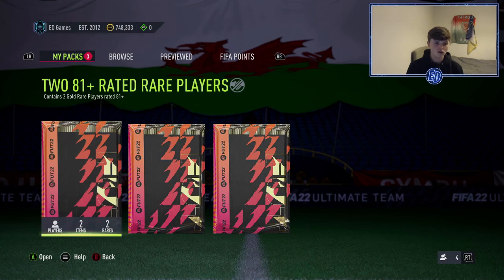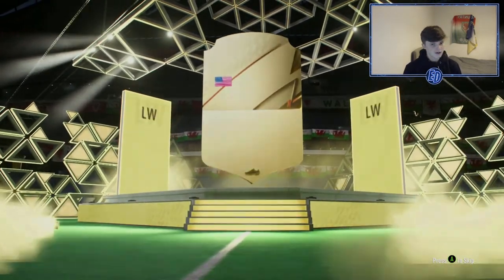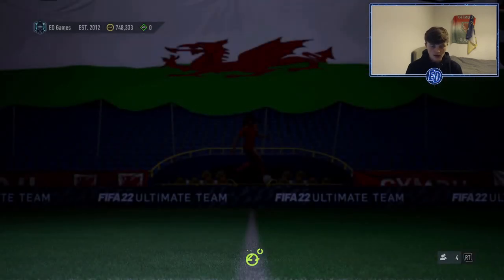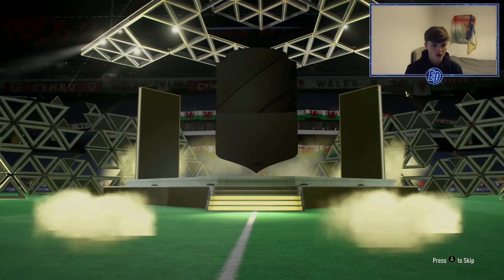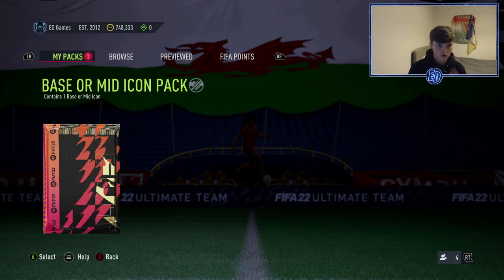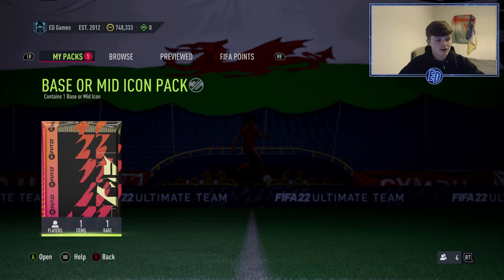Ideally a midfielder — a Vieira or Gullit would be probably the most insane for my team, but you can never have a bad attacker icon either. The main ones are pretty good — not the dead ones like Inzaghi. Let me know in the comments if you got anyone good in your icon pack. These 81-pluses weren't great this time — Varane was our peak. Anyway, let's open this one. I need to see a good flag — do not give me the Denmark flag. Come on...